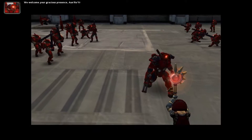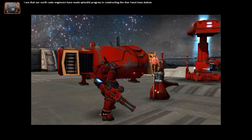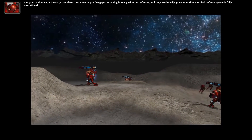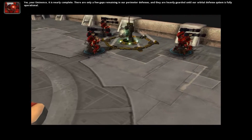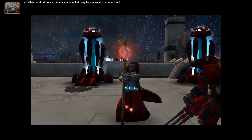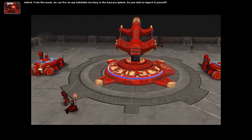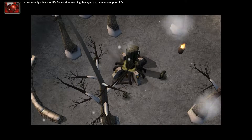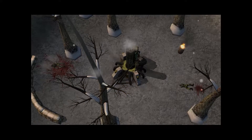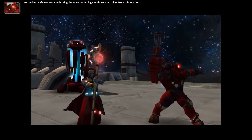In-game Tau dialogue: 'We welcome your gracious presence. I see that our Earth Caste engineers have made splendid progress in constructing the Nan Yanoi base station.' 'Yes, your eminence — it is nearly complete. There are only a few gaps remaining in our perimeter defenses and they are heavily guarded until our orbital defense system is fully operational.' 'And this Arca Cannon you have built — quite a marvel. Indeed, from this moon we can fire on any habitable territory in the Kaurava system. It harms only advanced life forms, avoiding damage to structures and plant life.'